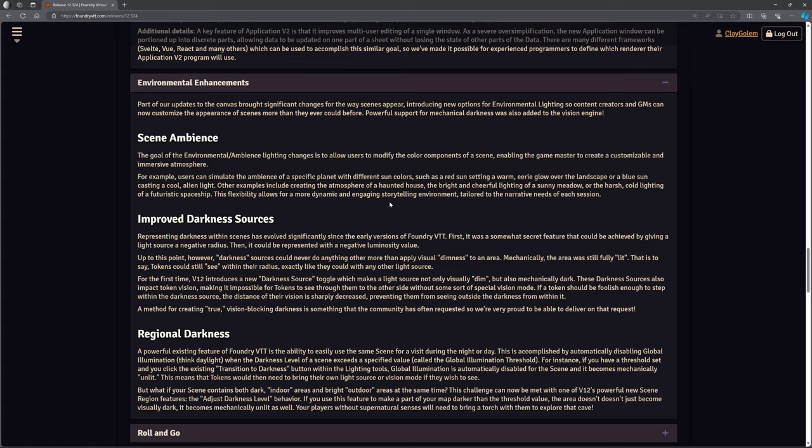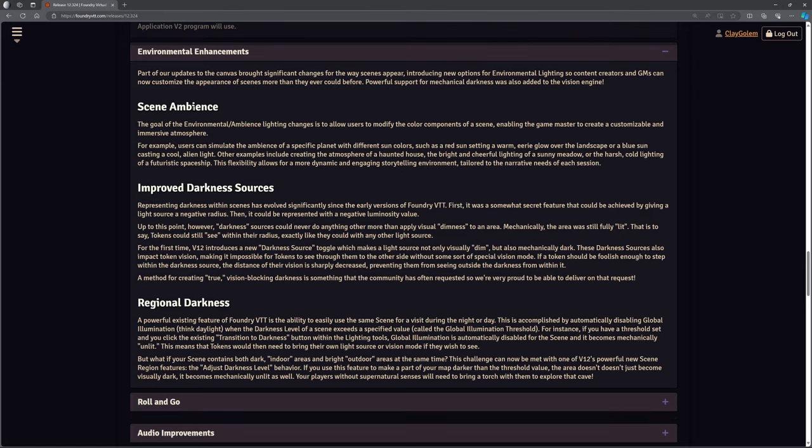Environmental enhancements. Scene ambience — we've kind of already got that, but we've got improvements to it. Improved darkness sources — now this is a good one. Representing darkness within scenes has evolved significantly since the early versions. First it was somewhat a secret feature that could be achieved by giving a light source a negative radius.